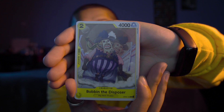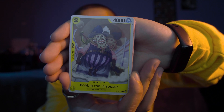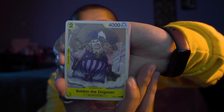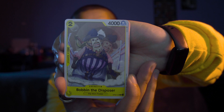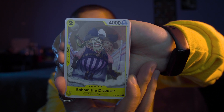Ooh, this is a yellow card — I can use this. This is a two cost and a 4,000 power level. We got Bobbin the Disposer — it has a counter plus 1,000. Counters are used when someone's attacking you; if you're blocking or defending, you can use a counter from your hand to add power to the card that's being attacked.